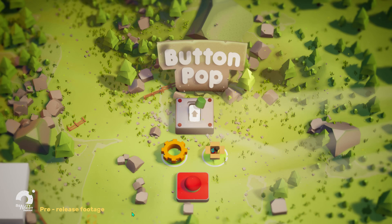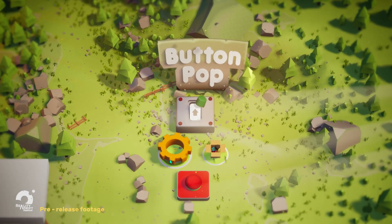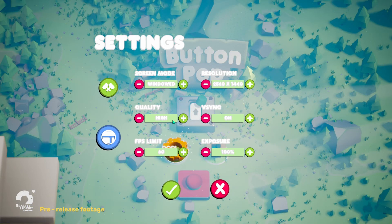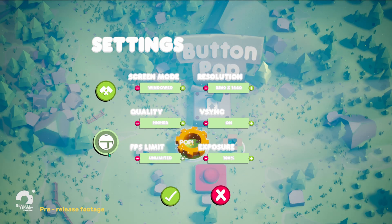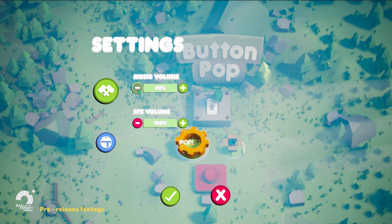I've also been working on the options menus. Now you can change graphic settings like resolution, fullscreen, windowed mode, v-sync, and different quality settings. On top of that I've added sound settings so you can adjust the balance between music and sound effects. I also want to try adding key binding — if that's something you're interested in, let me know in the comments.